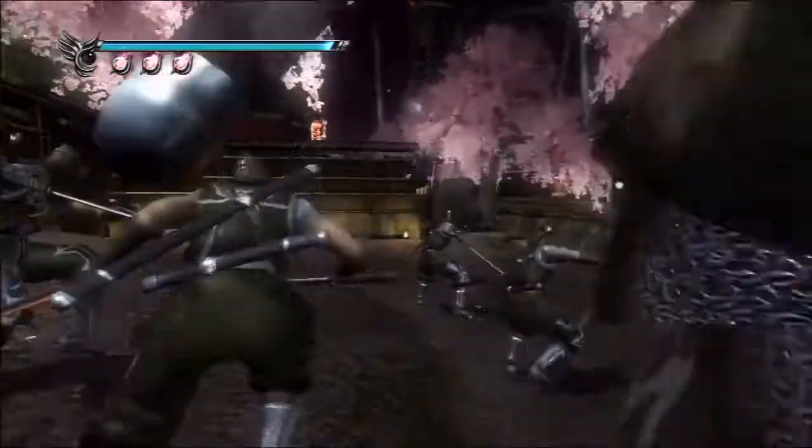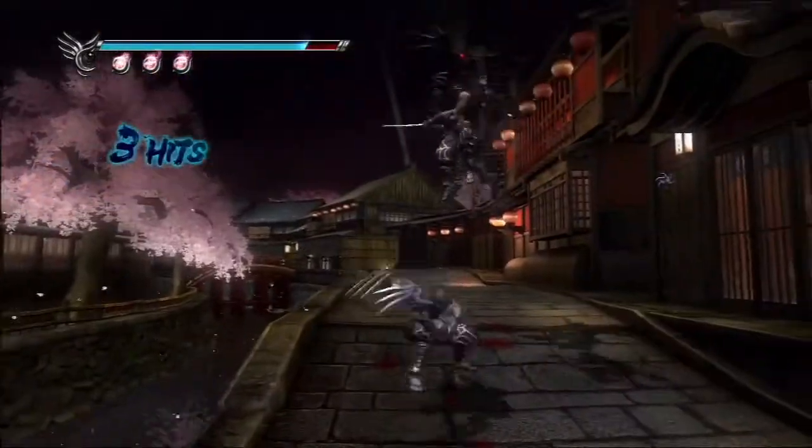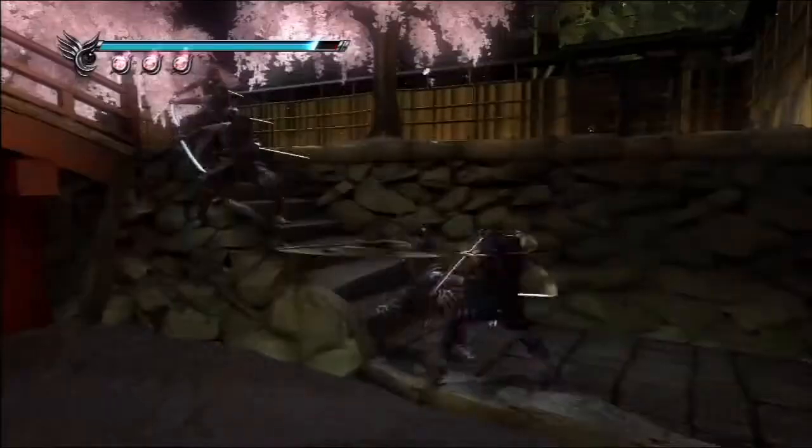Ryu's signature move through the series has been the Inzuna drop. It's a move where he jumps up, twirls down, and slams down on the ground. In Ninja Gaiden Sigma 2, he's able to do that with all his weapons.